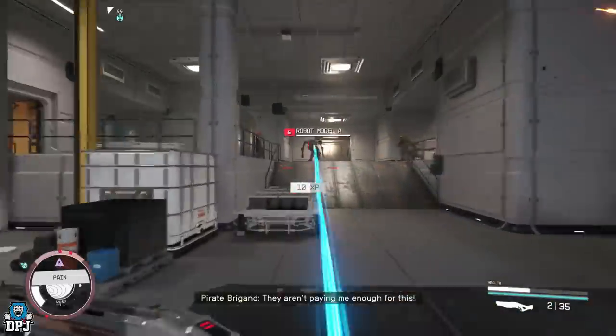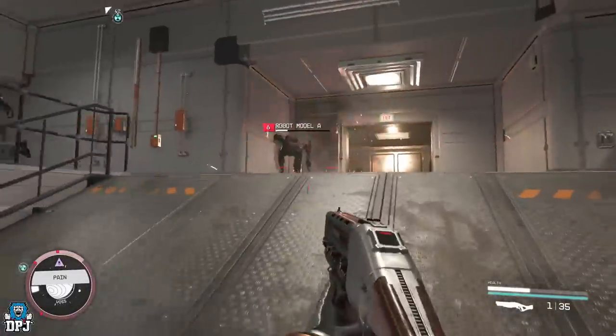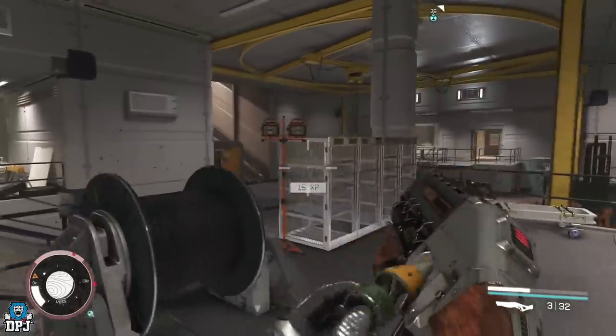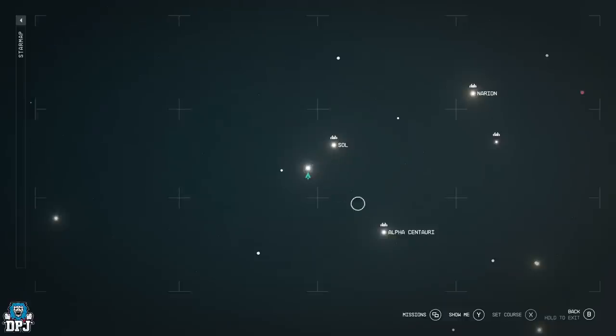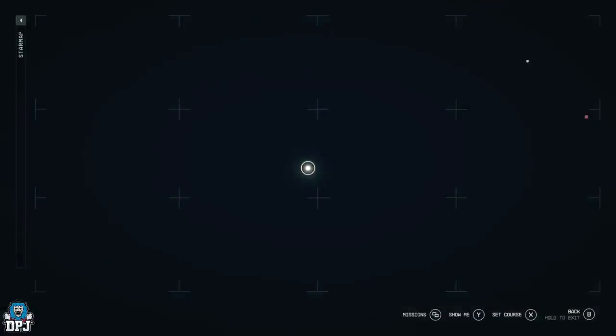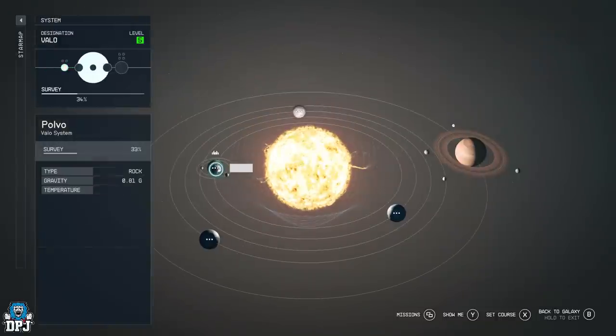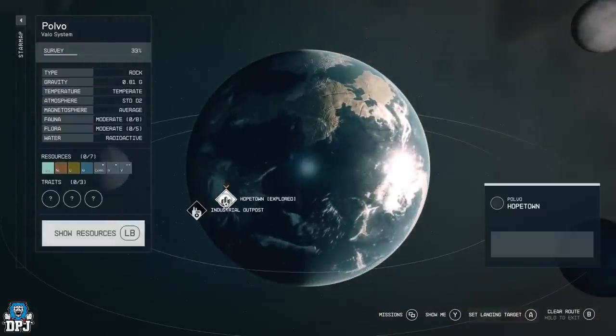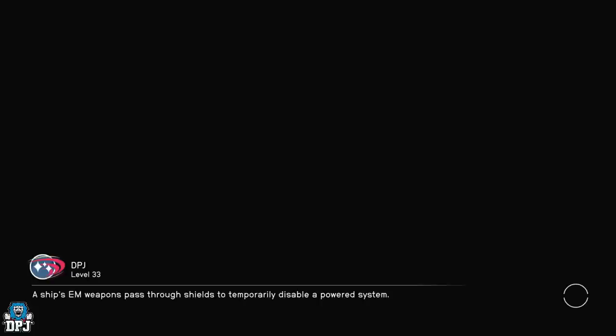First, you want to come to your star map and go to Narion, which is right by Sol and Alpha Centauri, then go to Velo. On Velo, you want to go to Polvo, then go to Hometown and land right there.